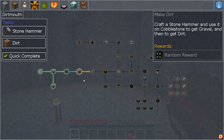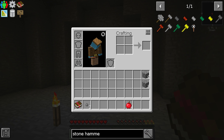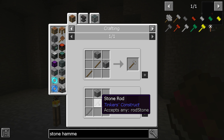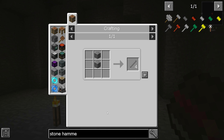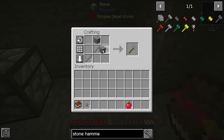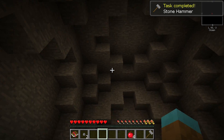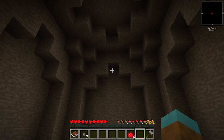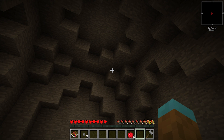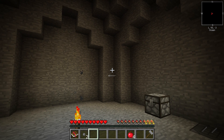Now it wants us to make dirt: craft a stone hammer, use it on cobblestone to get gravel, and then dirt. How does one get a stone hammer? It wants us to use any kind of stone rod, so in the crafting table we can make some rods, and then there's the stone hammer. I'm going to try to keep this room kind of clean for now, but eventually this is going to turn into just a big square.